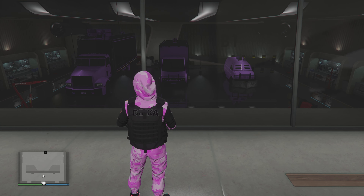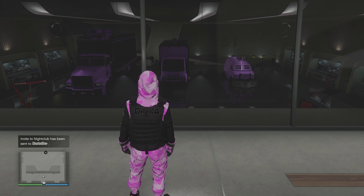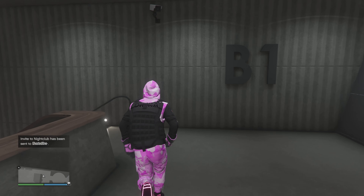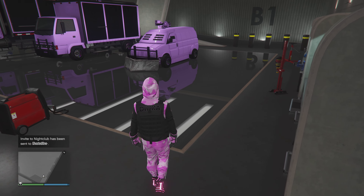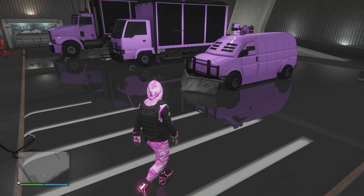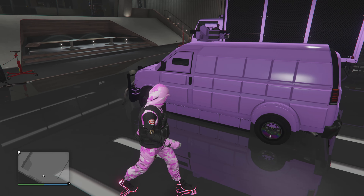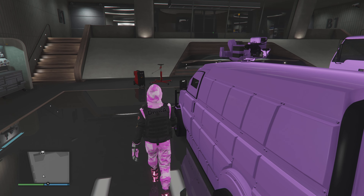Do this now because it will probably get patched. Let me invite Ghosted One so he can see that my set is all done. Look at this — I might have to go a little darker on the colors, but pretty sweet. Didn't have to delete anything — they stay in the spot. B2 is a special floor.